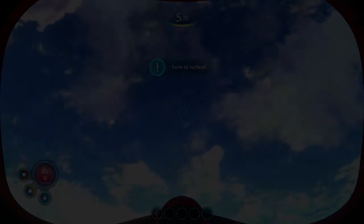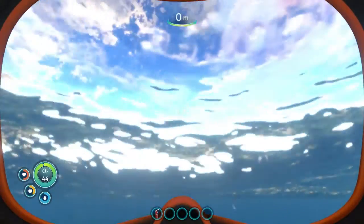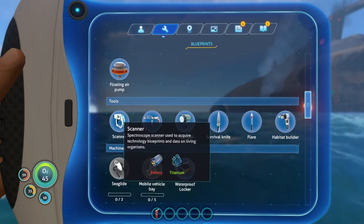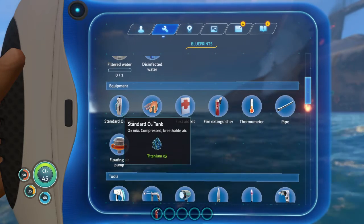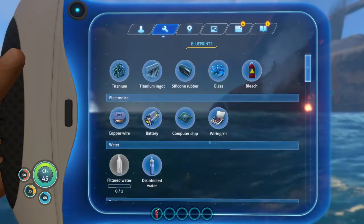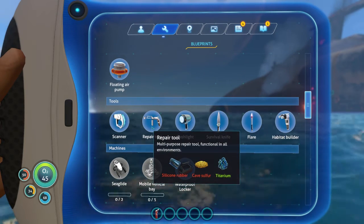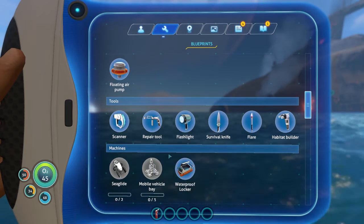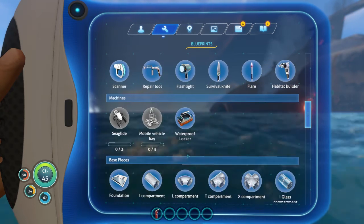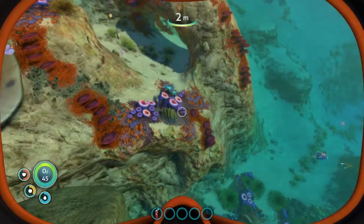Oh no, I'm actually gonna die this time. Let's see, what do I need to make one of those tanks? Because I don't wanna die — it's three titanium. Oh, I need to go to that thing. I need to make a repair tool. I need cave sulfur and then silicone rubber — I need to find out how to make that. I think you just find it here because they can't actually make anything.